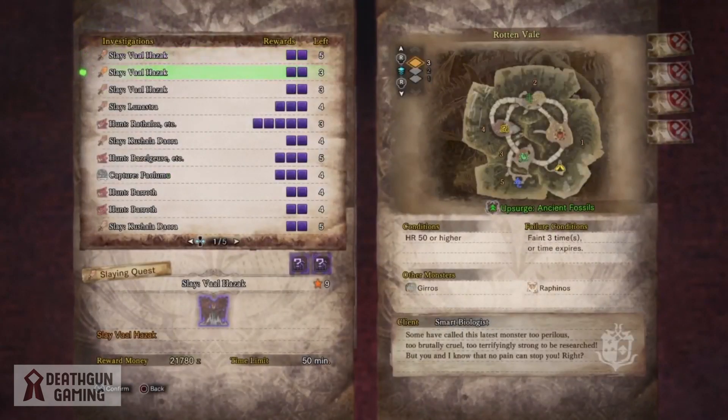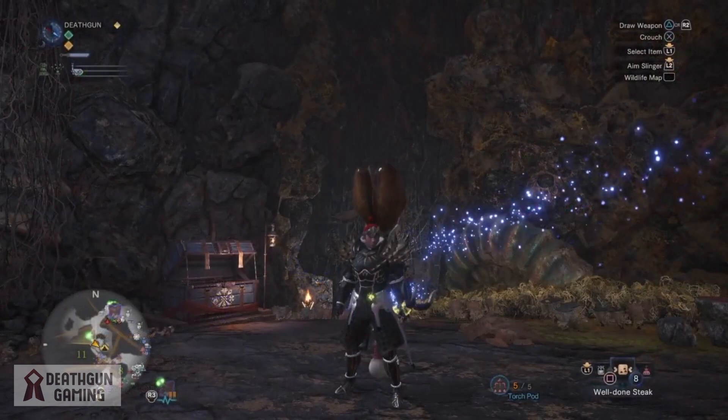The way I do this is I go to my investigations and look for a quest that has upsurge on certain items. You want to get items that give you points once you pick them up — not items you use to craft. We're going to be using the upsurge on ancient fossils in the Rotten Vale. I have a video on how to speed farm ancient fossils, so I highly advise you check it out. I like this spot because the route we're running does not have any monsters in it — you might occasionally run into a Raphinos but he will not target you.